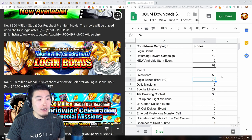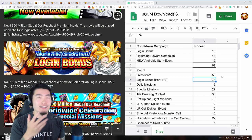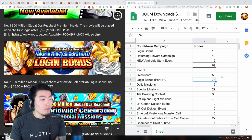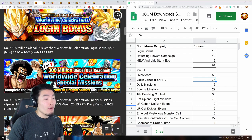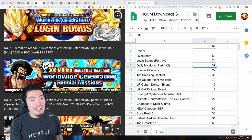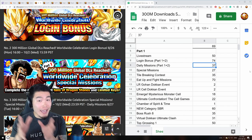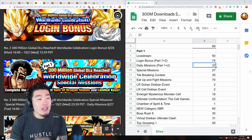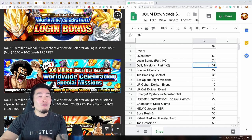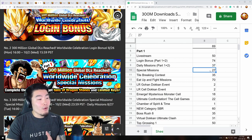The login bonus covers part one and part two combined, totaling 74 stones — two stones a day for 36 days. For daily missions I decided to combine all the daily missions from part one and part two together, and that comes to a total of 37 free-to-play dragon stones for the entire celebration from daily missions.